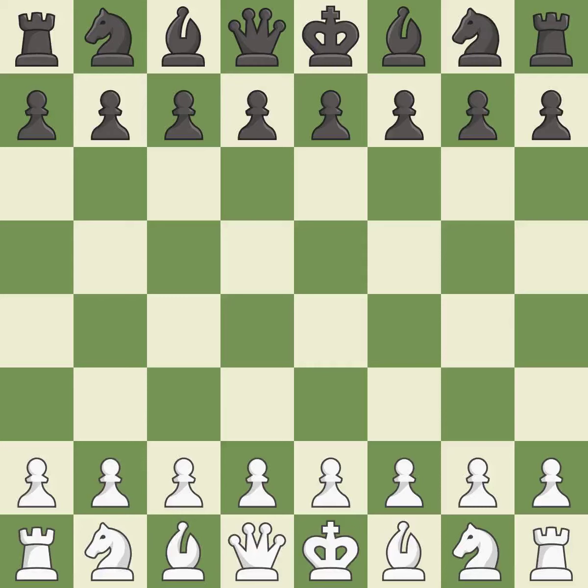Rui Lopez opening, Berlin defense, 4.d3 Bc5. Suddenly a close game that was lost by a mistake. White really outplayed black in that one. Black had a good opening, but white was on another level. White overpowered black in the middle game.